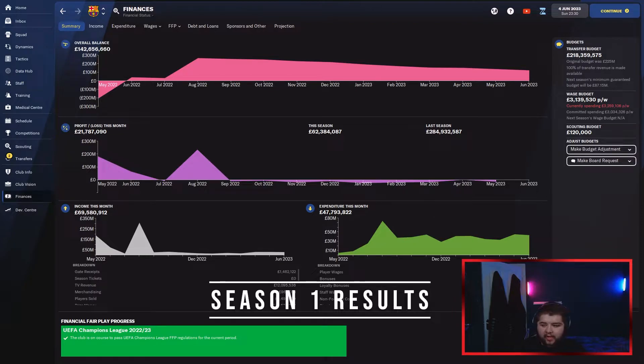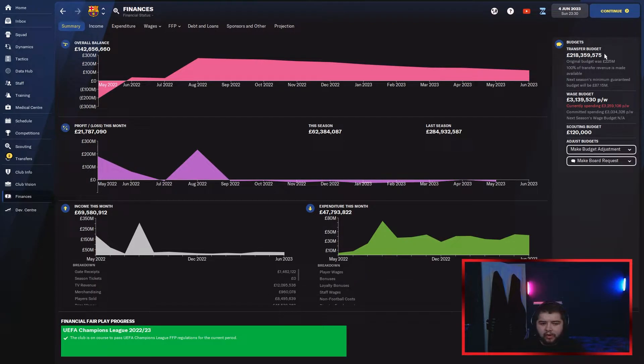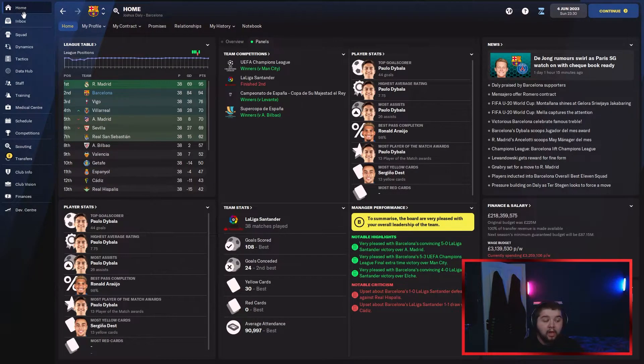That is the first season simulated, and we've been given 218 million. I'm not sure what's happened — I know we've sold a lot of players. 100% of transfer revenue is now available to us, and we've got a next season budget of around 88 million. First off, we were literally a point off winning the league — very unfortunate because that would have been a quadruple. We win the Champions League against Manchester City, win the Copa del Rey against Levante, and the Supercopa against Bilbao.